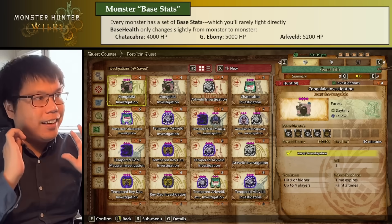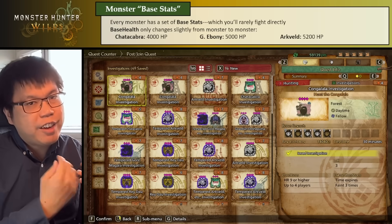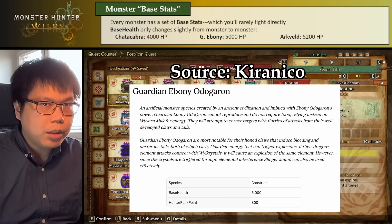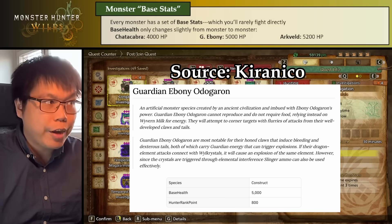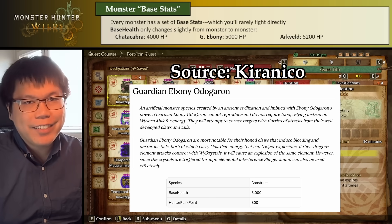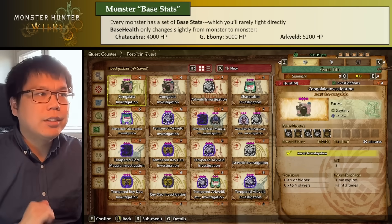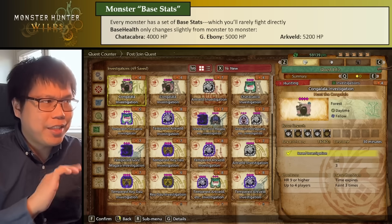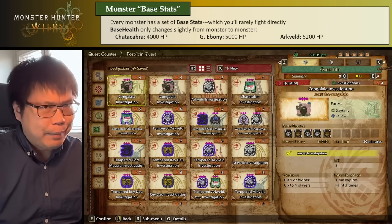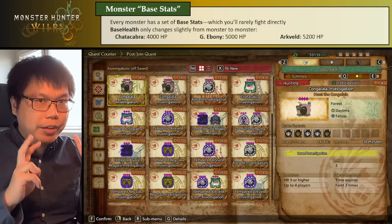At base, if you look at the data mines, every monster has sort of base stats — things that they should have, but very rarely have directly. I can find this on Kiriniko. Chattacabra, the early game first monster, has a base HP of 4,000. Guardian Ebony Odogaron has 5,000 HP at base, and Arkveld has 5,200 HP at base. Now, you might notice all three of these numbers are very, very similar — Arkveld has much more than around a 20% HP increase over Chattacabra, especially if you compare a high-level 5-star Tempered Arkveld versus the low-ranked Chattacabra. So there is more to this story, but these are the important base values.